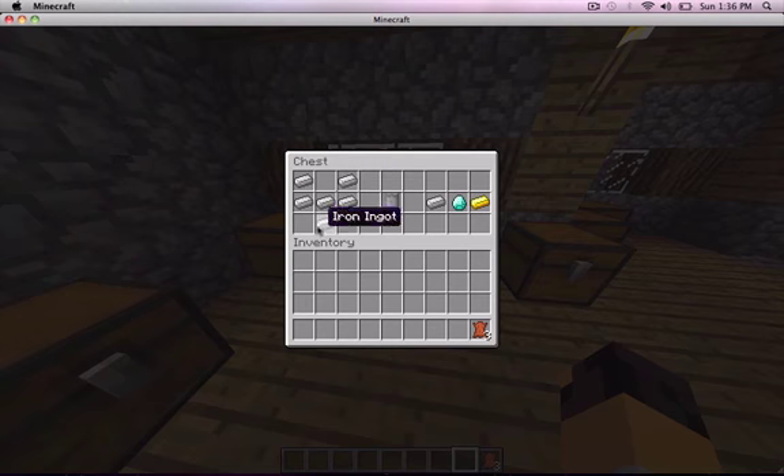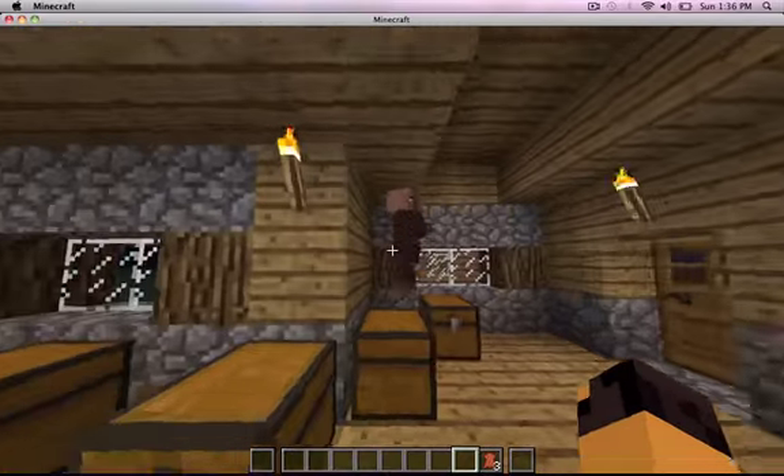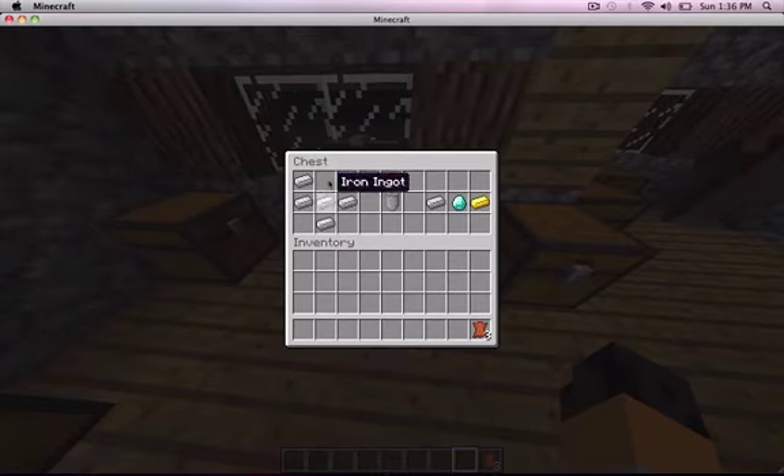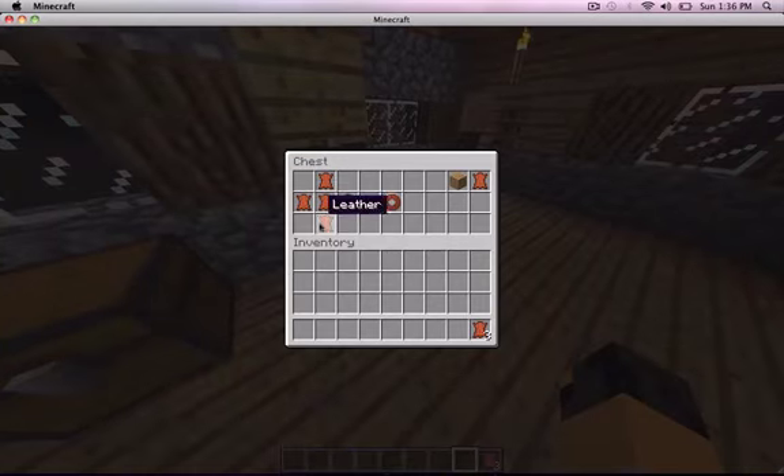Let's see what's next — shield. This is how you make an iron, diamond, or gold shield. So that's how you make those three. And then if you want the stone, hide, or wood shield, then you have to put them in a plus shape. And that's how you get that.